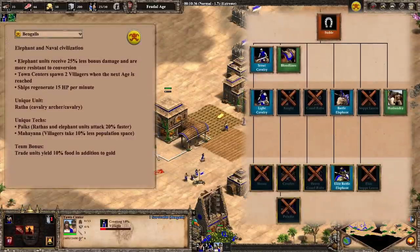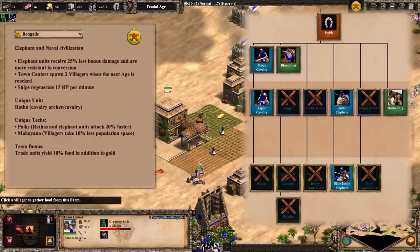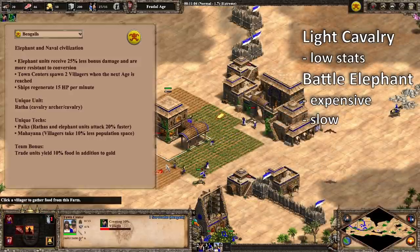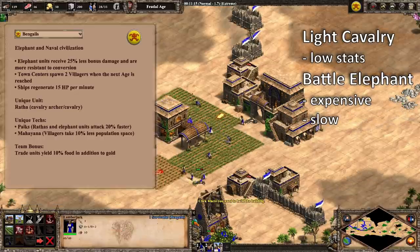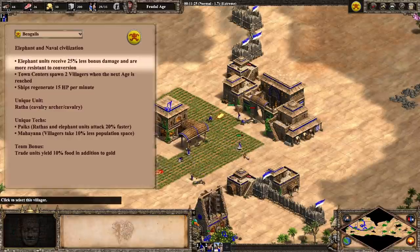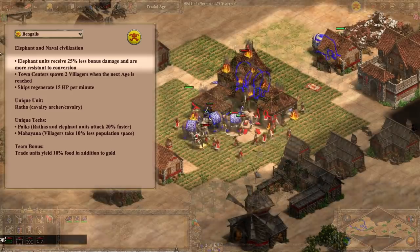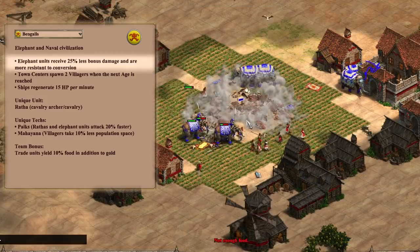Since none of the DLC civs get knights, the stable that you build to make your scouts will probably not be creating units in castle age, since you only have access to light cavalry and battle elephants — both of which have some major flaws in early castle age. Light cav's low stats make them lose to a lot of other units, and battle elephants are really expensive and really slow, which leads you to being forced to take bad fights or not being able to chase the opponent's army. Bengalis does get bonus damage reduction and conversion resistance, which should help if you want to push with battle elephants and siege, but you better be sure your opponent won't just attack your base.